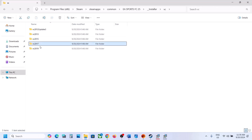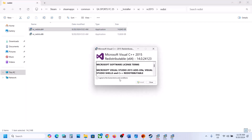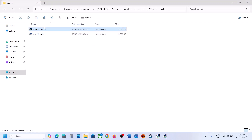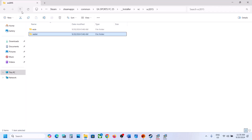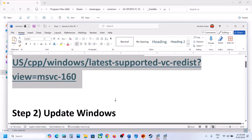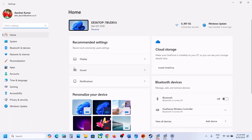Go back and do the same thing with the 2015–2019 folder. If you receive any kind of error while running these files, just ignore it — select it, install it, and if you receive an error just ignore it and complete the process. Do the same thing with each folder, then launch the game and check.